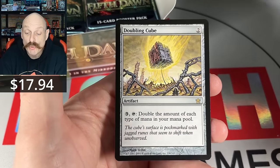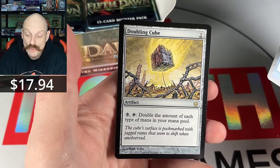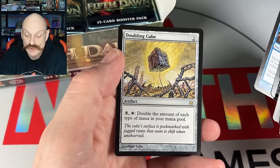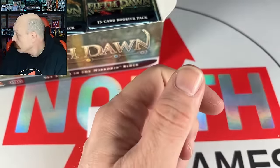Disruption Aura. Doubling Cube — all right, whoa! Nice hit, Espria. Double the amount of each type of mana in your pool. Going from one red to two.